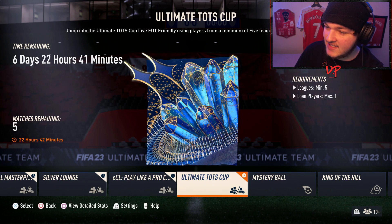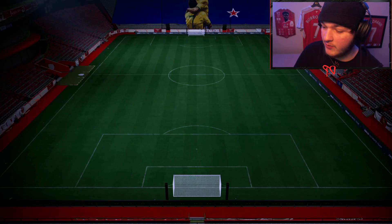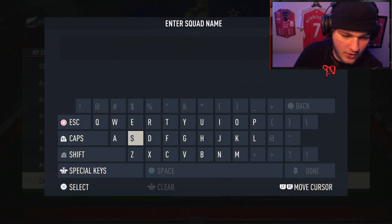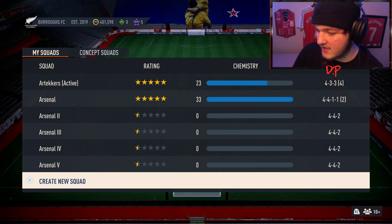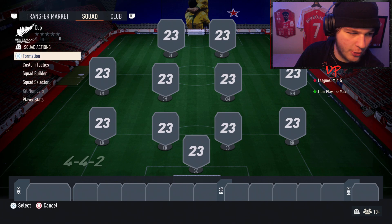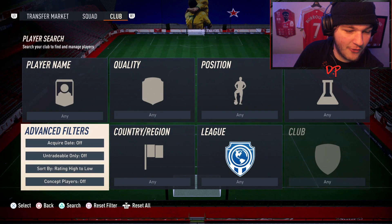This is going to be a pretty easy objective guide. When it comes to the squad builder, I have a couple of tips. If your main team doesn't have at least five leagues — and I know lots of you won't, because having all five leagues in one team isn't common — don't worry. First tip for the squad builder: choose the formation you're comfortable with. For me, I'll stick with the 4-4-2.